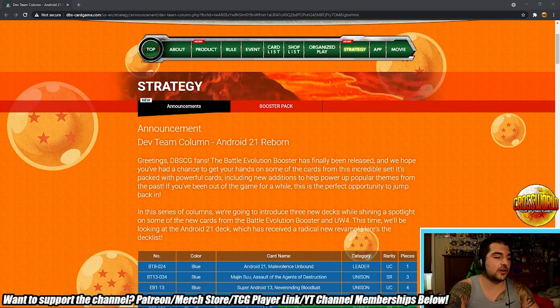Alright, let's get started. The article is titled 'Dev Team Column: Android 21 Reborn.' It reads: 'Greetings Dragon Ball Super Card Game fans, the Battle Evolution Booster has finally been released and we hope you've had a chance to get your hands on some cards from this incredible set. It's packed with powerful cards including new additions to help power up popular themes from the past.' That's a very cool thing about Evolution Booster — they basically steered away from draft boxes, which had accessibility and pricing issues.